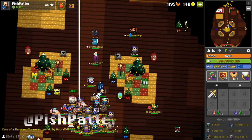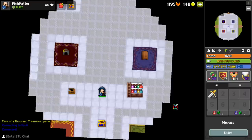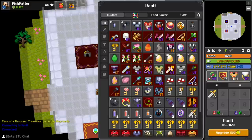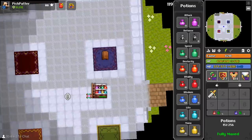Hey guys, Pish here. October brought us the long-awaited unified vault update. The main aim of this update was to provide quality-of-life changes for all players — item filtering by type, searching items by name for quick and easy access, and my personal favorite, the addition of the dedicated potions chest. Thanks Deca.